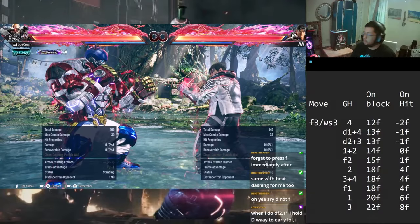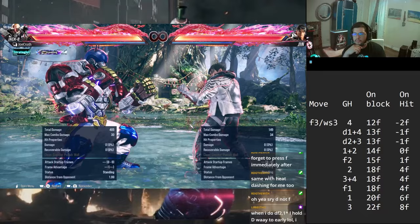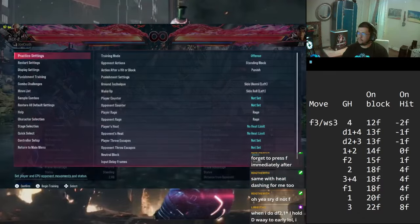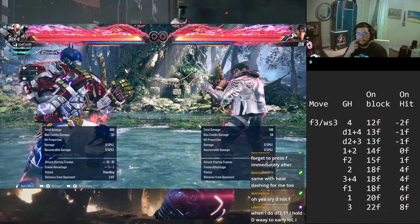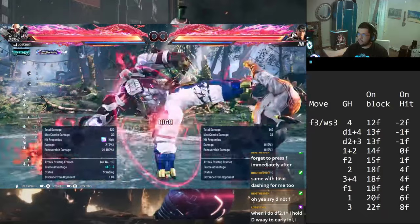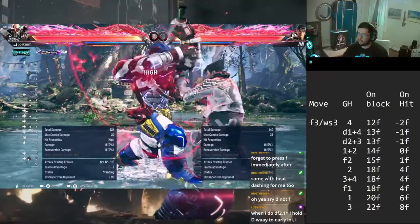Moving on to the next transition - I have these grouped because for all intents and purposes they're pretty much the same: it's going to be wall standing 3 and forward 3. This one is one of the quickest transitions - visually it looks like it goes into stance really fast. It's one of the faster ones compared to some of the slower ones like 1,1 which takes a long time, or 4,4, or even side step 2.